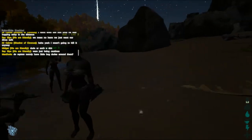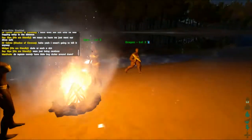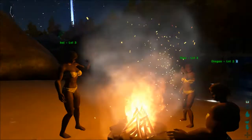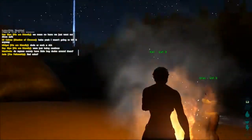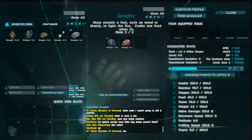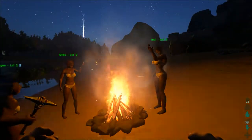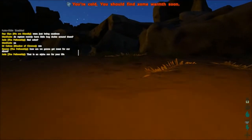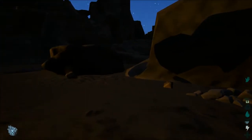Admin-only doors are a neat feature if you have a really large tribe — useful if you don't want new members using all the resources for certain things. For example, if you've got a heap of gunpowder saved for a fight with another tribe, you don't want someone wandering in and using it all to make plain bullets for their low-level gun.